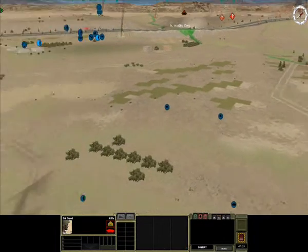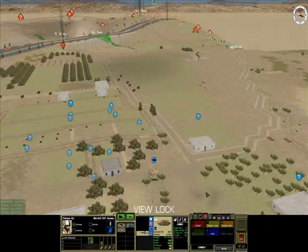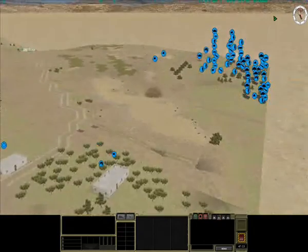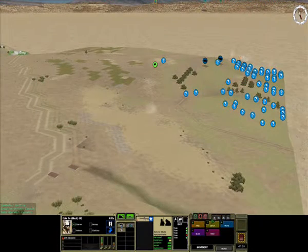So now the battle is starting to be joined. I'm starting to spot enemy firing positions, enemy heavy machine guns. My artillery is coming down thick and fast. As you can see, there's a fire mission coming down on my AO.